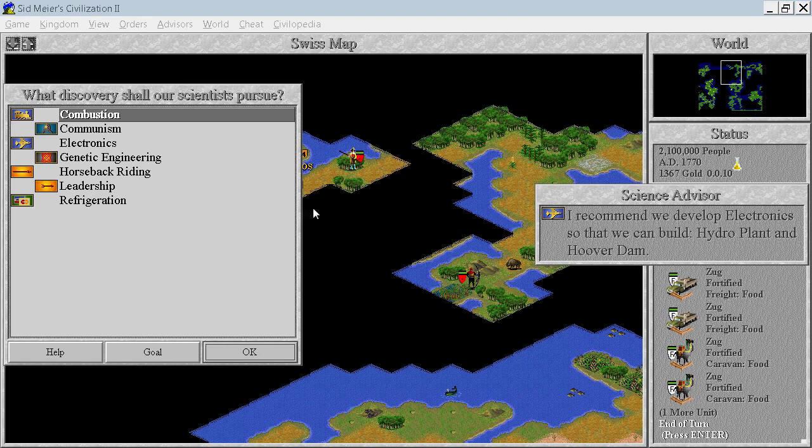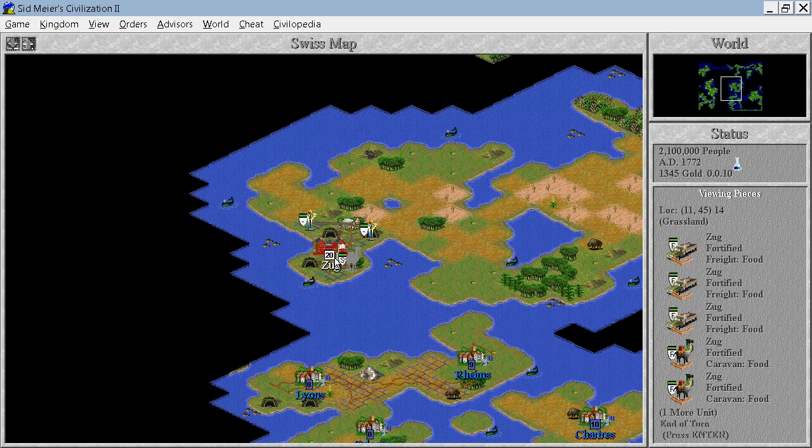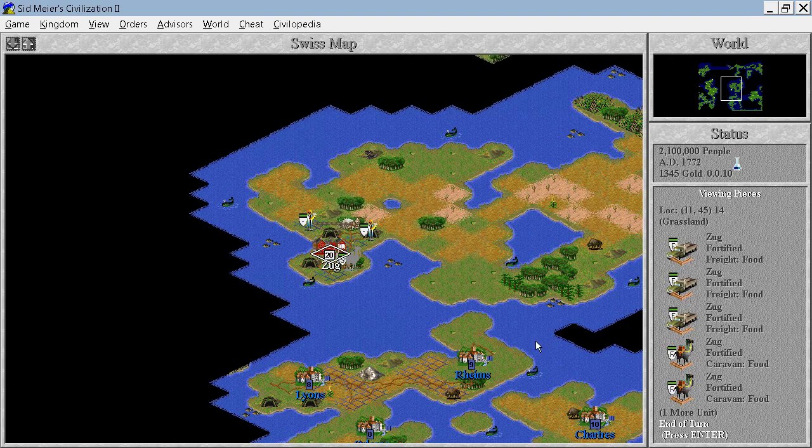We discovered refining. We will go for combustion now, still doing every two turns. That's fine. Production 30 already — excellent. If we build a refinery, we might even get to 50. Maybe.